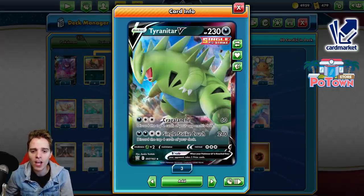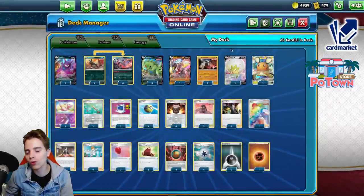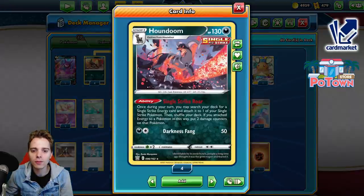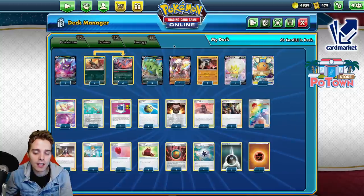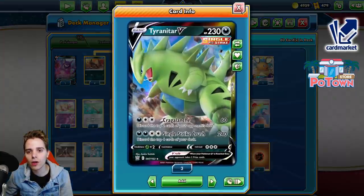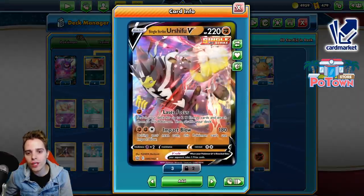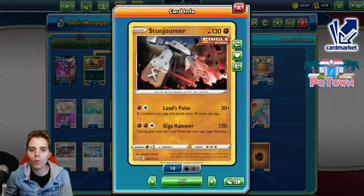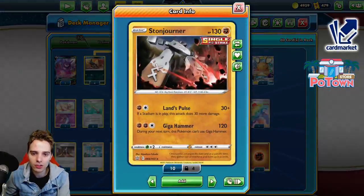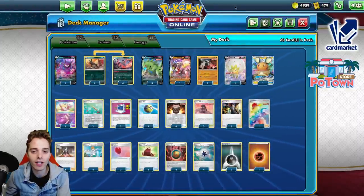There's still a lot of tag teams in the format. We one-hit KO them thanks to Single Strike Crush for 240 damage, and we're also able to accelerate thanks to Houndoom's Single Strike Roar. This deck will actually become even better when Shadow Rider Calyrex sees the scene in Chilling Reign, because we hit for darkness weakness, which is awesome. There's also a Single Strike Urshifu V in here to punish stuff that are weak to fighting, as well as Stonejourner as a one-prize Pokémon — very good against Altaria and Decidueye.